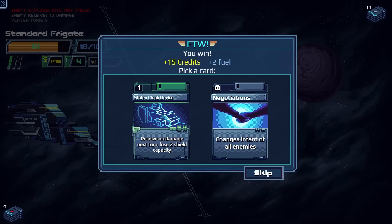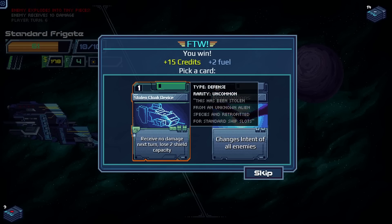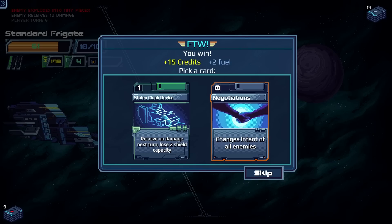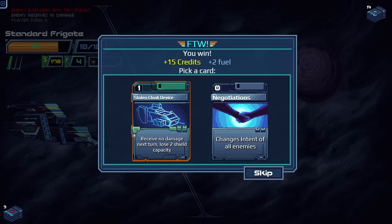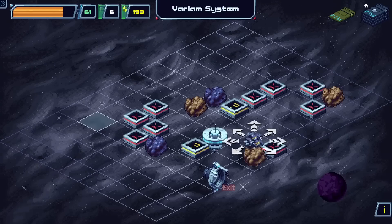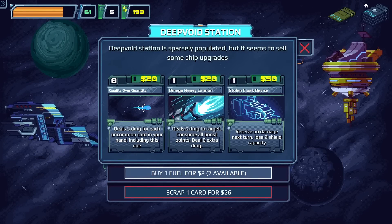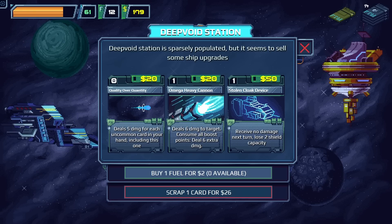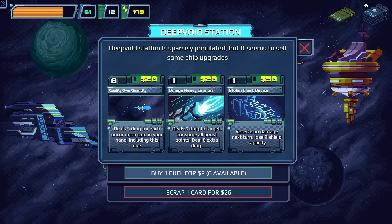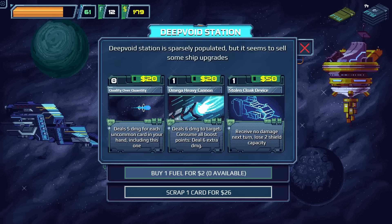Card reward options: Stolen Cloak Device gives no damage next turn but loses two shield capacity; another card changes all enemy intents which doesn't necessarily make them better. We skip both. At the shop we buy all the fuel at two dollars each. None of the cards appeal to us — we consider scrapping for 146 credits though.